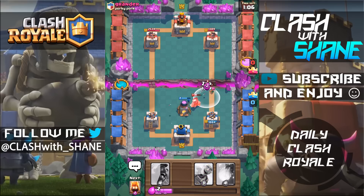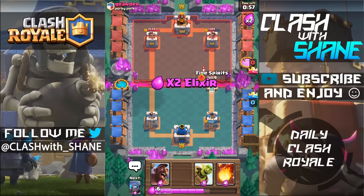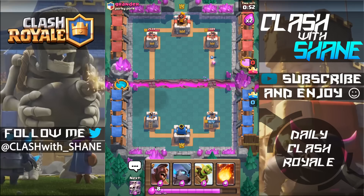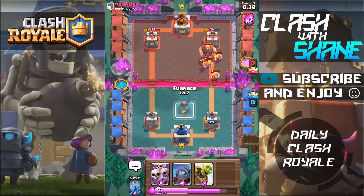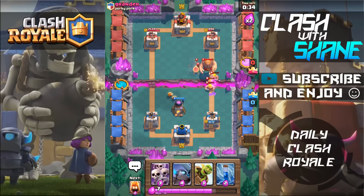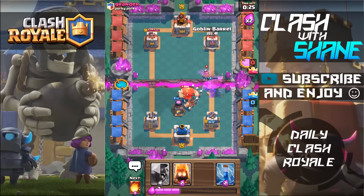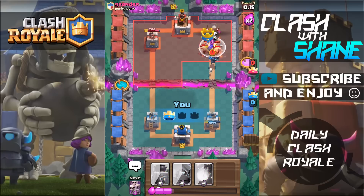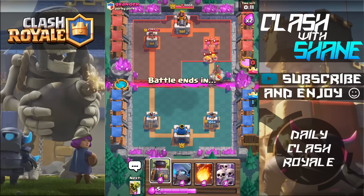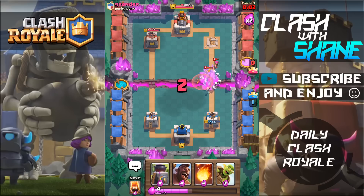I want to do a naked Hog Rider here and have the Fireball for the Wizard. Oh, Barbarians — let's Fireball those Barbarians. Then we'll Fire Spirits right here and Furnace on this side to give a little extra distance for the Giant to travel. Then we're going to Mini P.E.K.K.A. back here while the Wizard is distracted — we'll Skarmy as well, Goblin Barrel right here, and Hog Rider right here. Hog Rider should protect that Mini P.E.K.K.A. Let's Skarmy right here and Mini P.E.K.K.A. back here to distract everything. That should be it guys — GG to him.